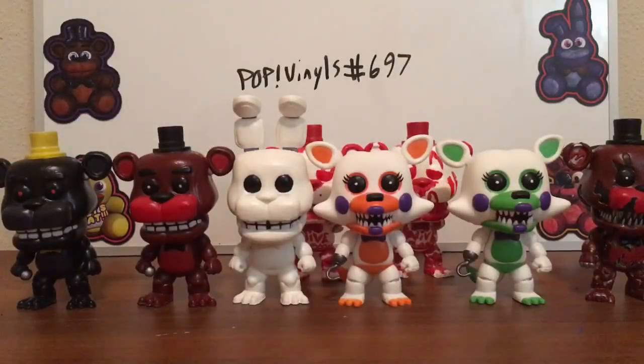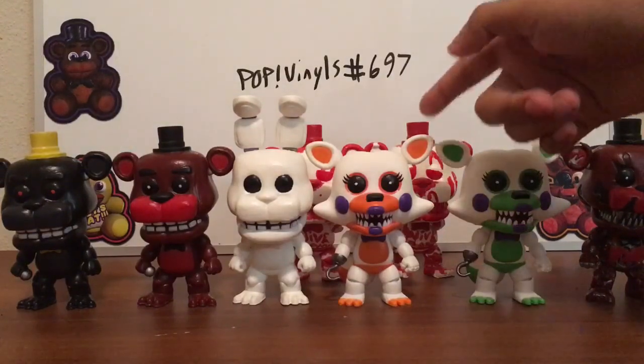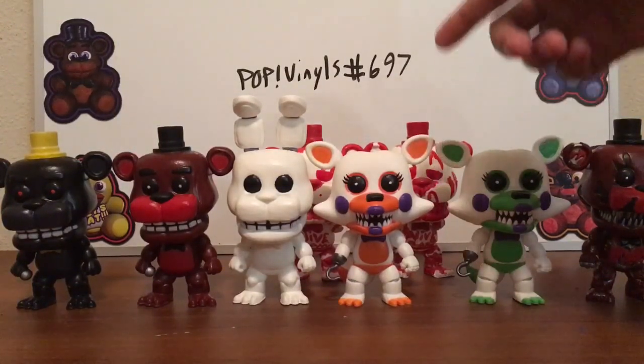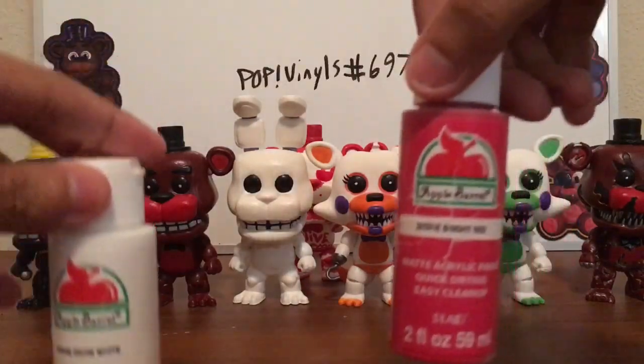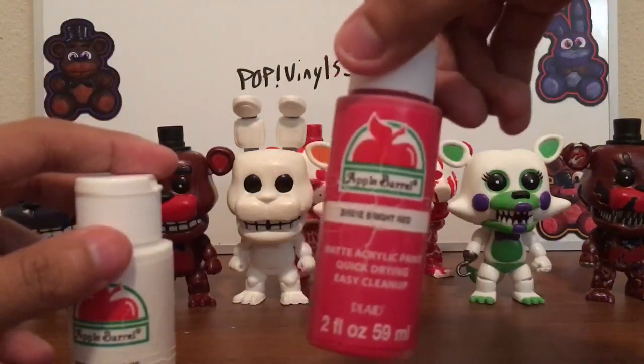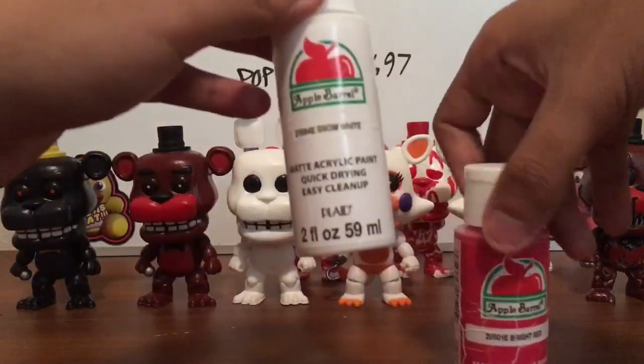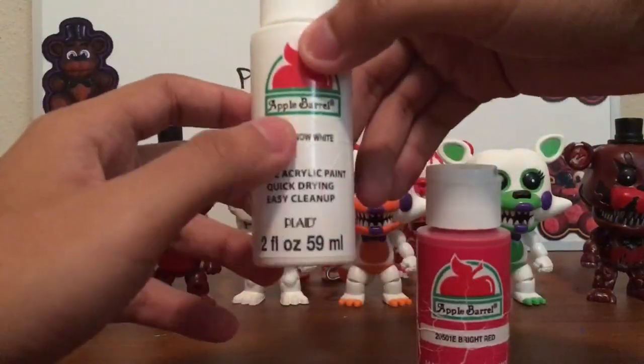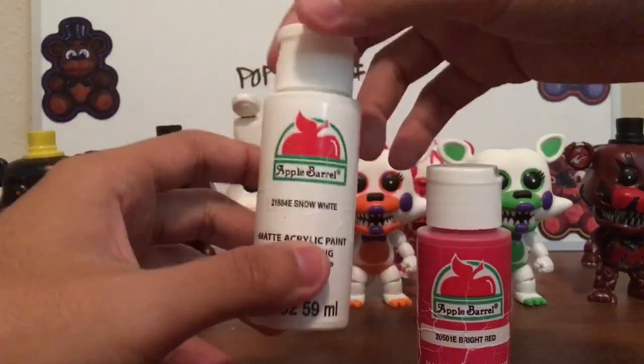And for the last two — my custom animatronics, Mike Schmitz Freddy Fazbear and Mike Schmitz Nightmare Freddy — I just used two colors: Bright Red and White. It says Snow White on the label but it's definitely white.